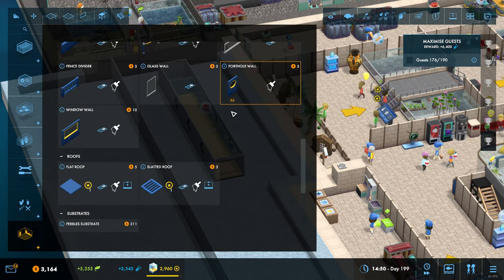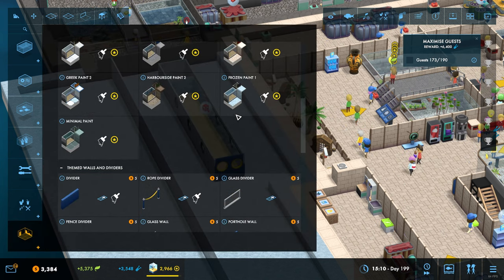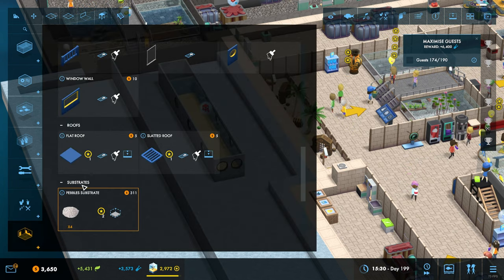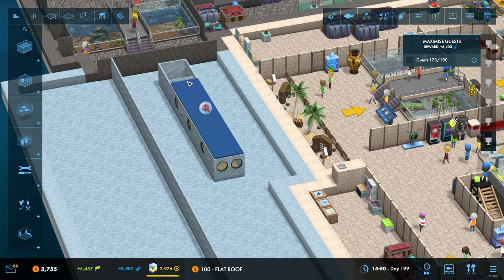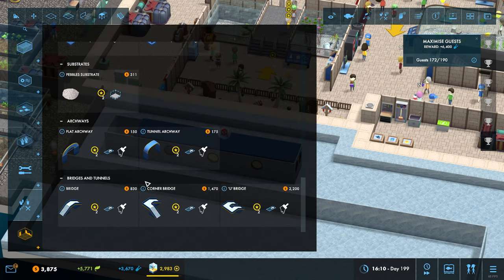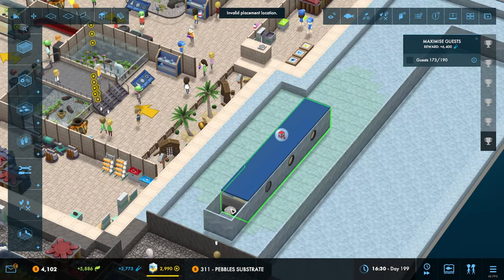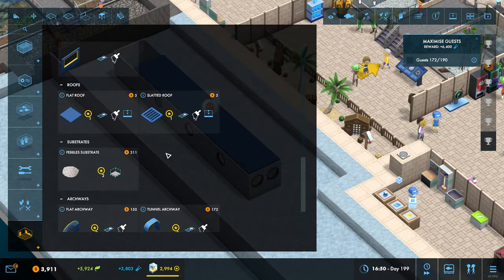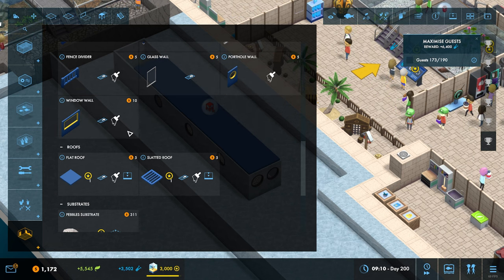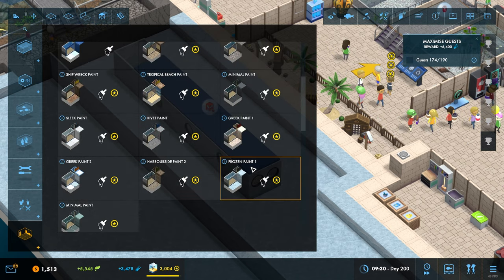We'll have portholes both sides there, like that. You can have a slatted roof, you can have this completely enclosed. What do you make of this guys? I'm almost not sure how I feel. I mean, it does look kind of cool. How can I not see anything through there?